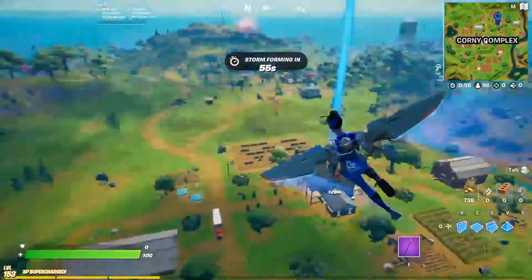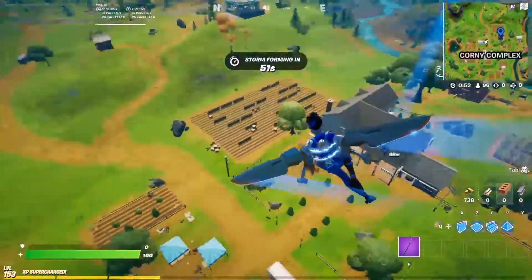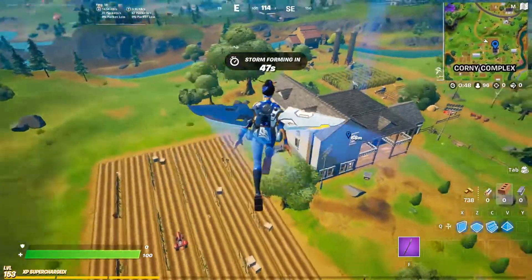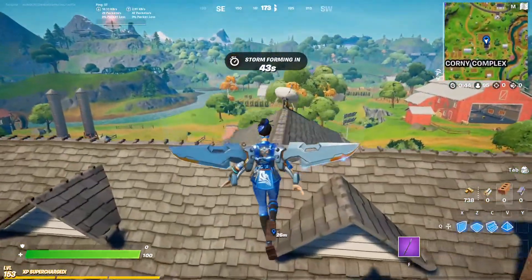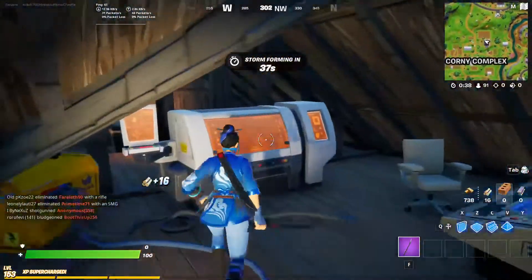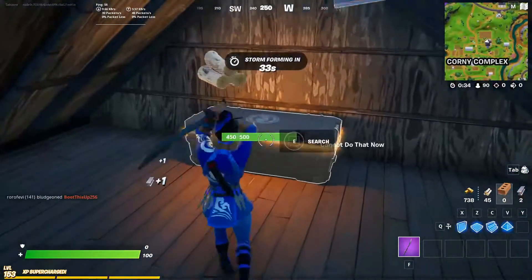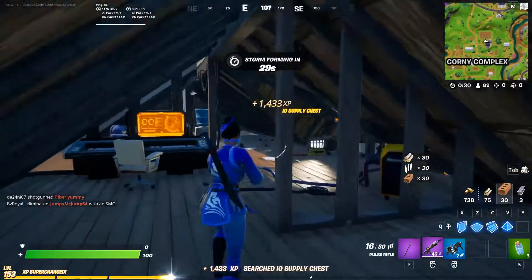In this video I'm going to go over dealing damage to opponents in farms — that's either Corny Complex or Steel Farm, or I guess they're calling it Hay Seeds Farm. I'm gonna land at the house here at Corny Complex. This is a great way to get this done. I'm gonna land, get some weapons, and go find an IO guard or anybody else that might be here.